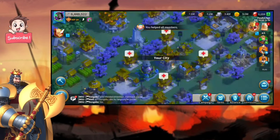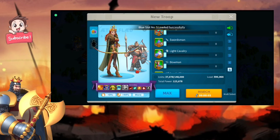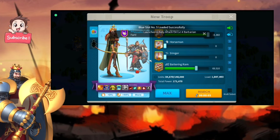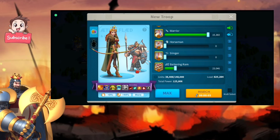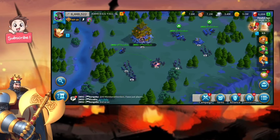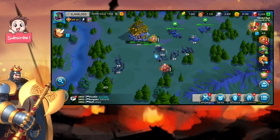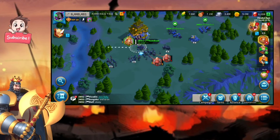Next, bring a march with an AOE commander. For example, my commander is AOE, meaning she attacks more than two targets at the same time. Bring minimum T1 troops — I used battering rams and T1 warriors. Then attack the highest level barbarian you can see. You need to pull aggro — move toward the barbarians to draw them to you. This is how AOE chaining works.